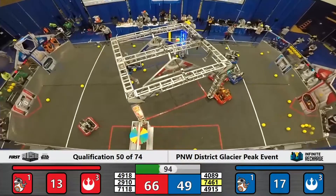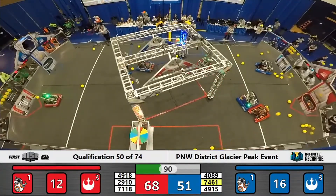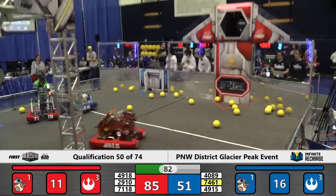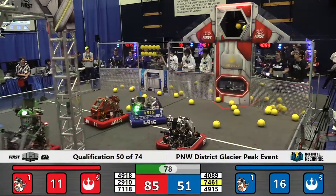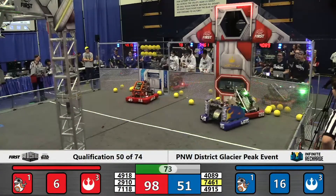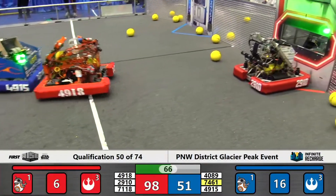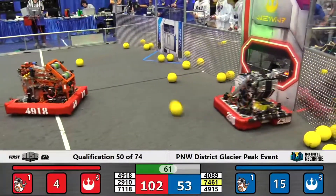Blue shield generator now online, Stage 1 completed as well, mostly due to the work of Stealth Robotics in Blue Bumpers. They have sent their alliance partners downfield — 7461 Sushi Squad and Spartronics — both of them sticking tight to the Red Alliance offense on the field. But Jack and the Bot wide open, 5 more power cells for the Red Alliance. Just 6 until the opportunity for control arises for Red. Over 1 minute remaining, already a high score for both alliances: 98 for the Red Alliance, 51 for the Blue Alliance.